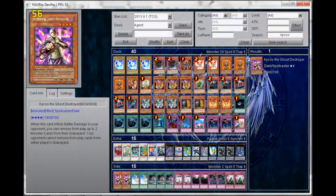For Ophion we also have Vanity's Emptiness. Sometimes it works — if your opponent summons Castor and then summons another Evilswarm monster, you flip up Vanity's Emptiness right away. Provided they don't have anything to destroy it, they can't go into Ophion. So that's pretty good as well.